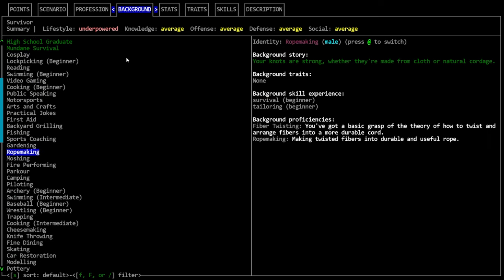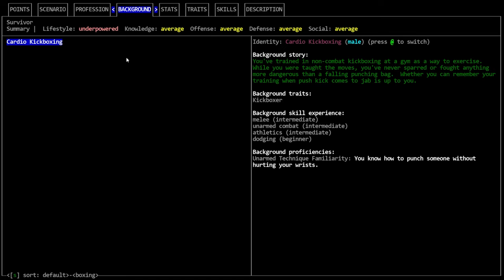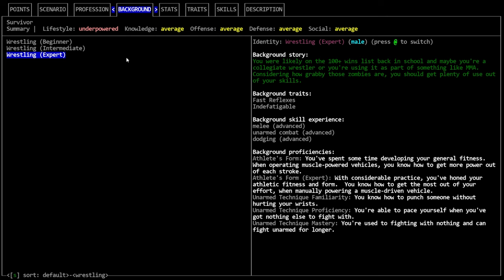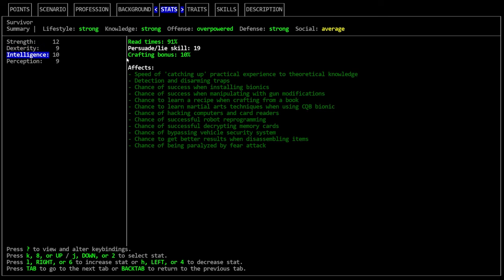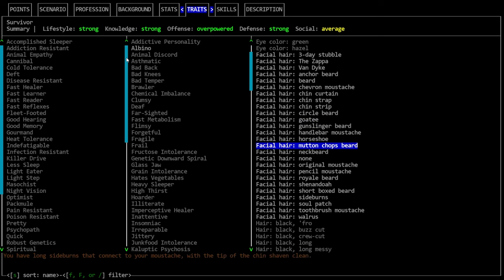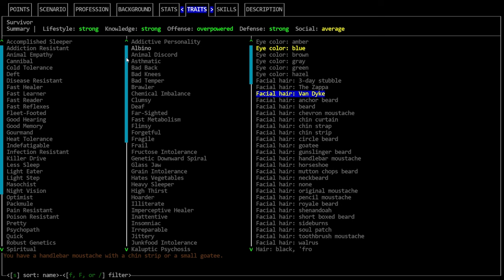Weapons have proficiencies now so even with skill we'd still need proficiencies. Looking for unarmed options — we have boxing, kickboxing, melee unarmed familiarity, wrestling. We'll take Wrestling Beginner. Actually let's just do stats — I like a 12-stat character, I know that makes us overpowered, I don't really care. Set everything to pretty good. I haven't played in a really long time so I'm a little concerned I'll build a character that sucks. Haven't even decided — are we a lady, are we a dude? I guess we're a dude. We'll take a van dyke and then figure out a hairstyle.